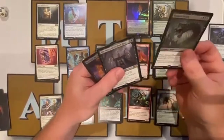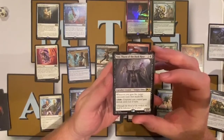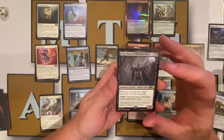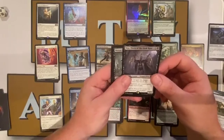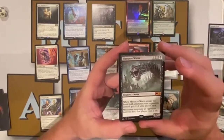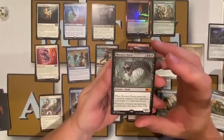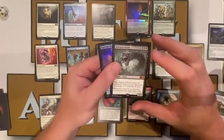In black we have two rares and a mythic. First is Vito, Thorn of the Dusk Rose — two colorless, one black — a one-three legendary creature. Whenever you gain life, target opponent loses that much life. Its activated ability costs three colorless, two black: creatures you control gain lifelink until end of turn. Very powerful if you have a lot of life gain. Next is Massacre Worm, a mythic — three colorless, three black. When it enters the battlefield, creatures your opponents control get minus two, minus two until end of turn. Whenever a creature an opponent controls dies, that player loses two life. It's a board wipe on a stick that only affects your opponents — very cool.